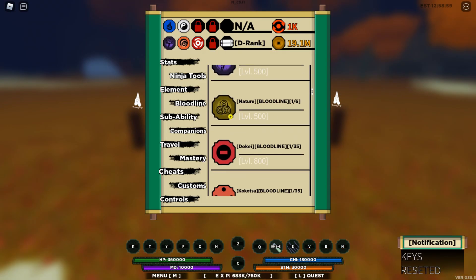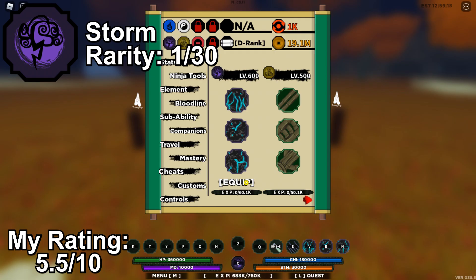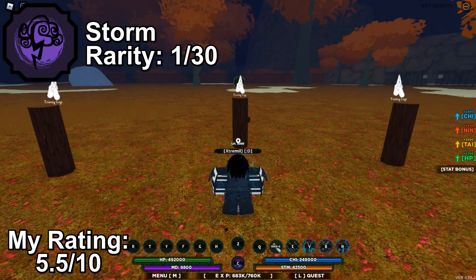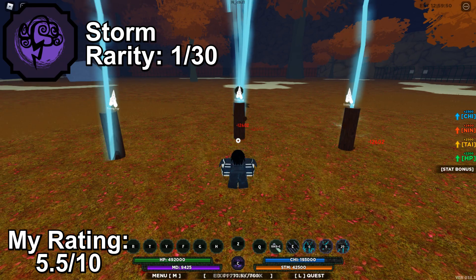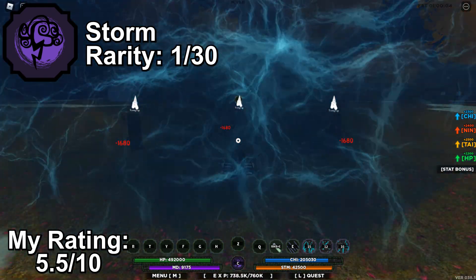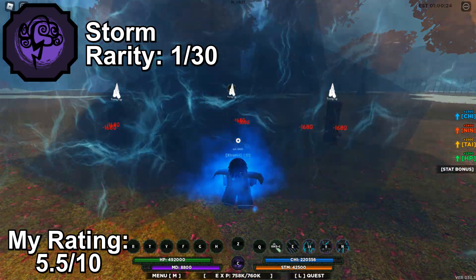Next up, we are going to test out the Storm, Nature, and Akai bloodlines. Let's start with Storm. Storm is an elemental bloodline with a rarity of 1 in 30. Its moveset revolves around stunning and zoning with thunderclouds. It's an average bloodline — you are better off with its upgraded version, the Ashen Storm, which I showcased in a previous video. Storm does have a mode that gives some boosts, but I don't recommend it as it's neither good damage-wise nor visual-wise. If you are a fan of Derui from the Naruto anime, give it a try — it's his bloodline.